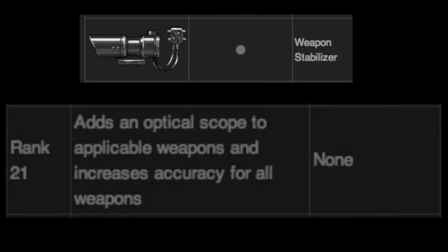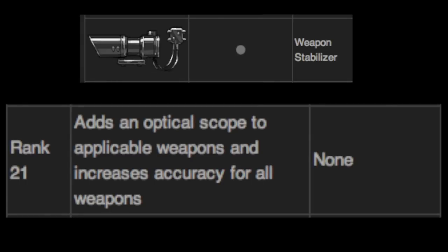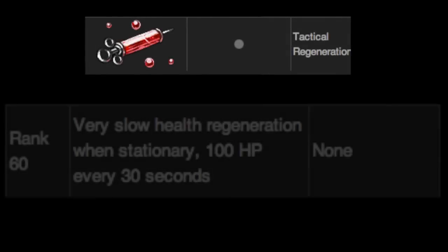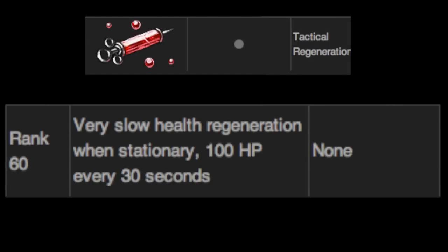Then we have Weapon Stabilizer, which adds an optical scope. This reduces a little bit of kickback and your bullets don't fly off in different directions as much. Then we have Tactical Regeneration — very slow health generation when stationary. You have to hold still for a while and every 30 seconds it gives you 100 hit points.